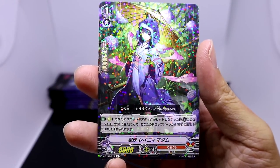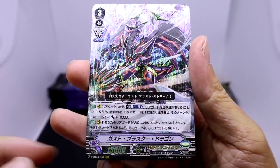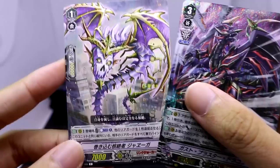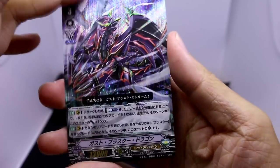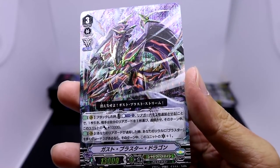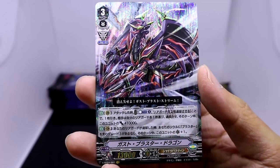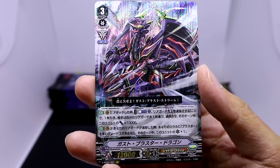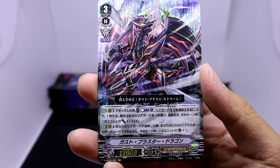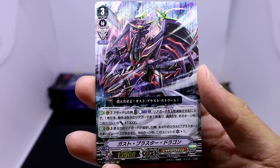Next we have a Murakumo rare, Stealth Fiend Rainy Madam. We didn't manage to get a Link Joker as our VR, but Shadow Paladin is the second best - you can't really go wrong with Shadow. And here we have Ghast Blaster Dragon. On Vanguard, when this unit attacks, you can counterblast one and retire two of your rearguards. If you do, draw one card, your opponent must choose one of their rearguards and retire it, and during this turn this unit gets power plus 10k.